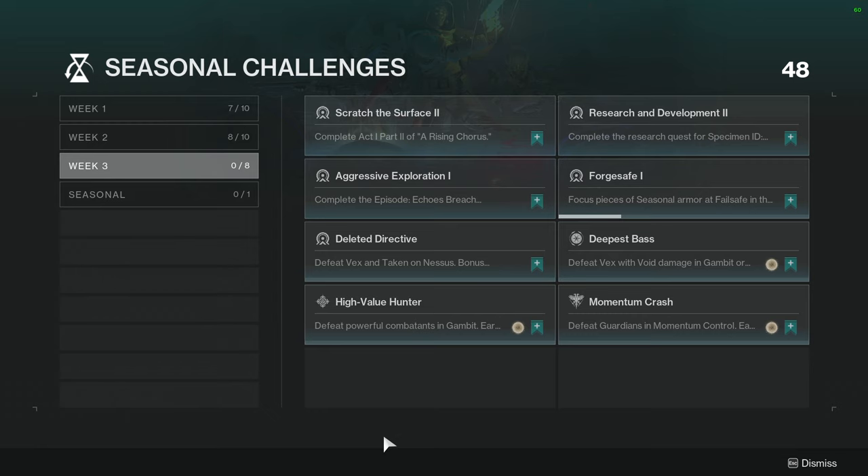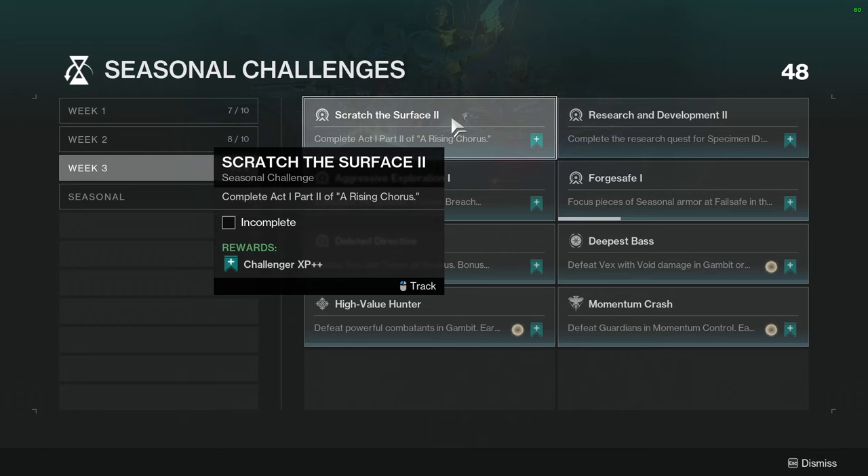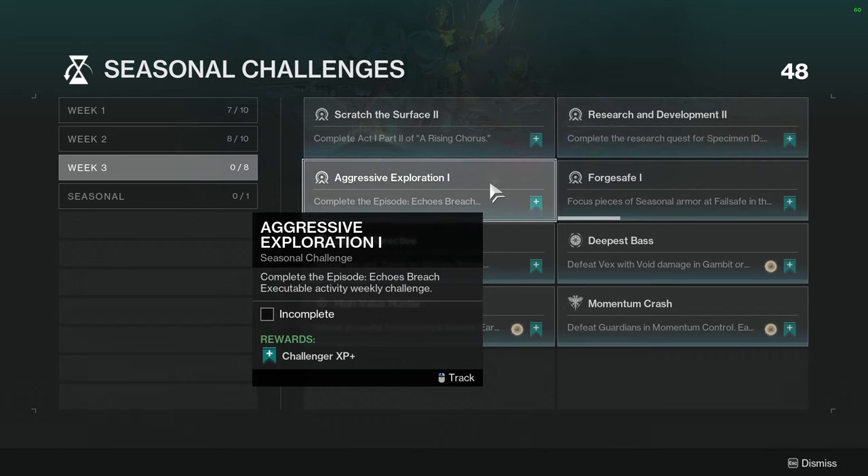Scratch the Surface: complete Act One Part Two of A Rising Chorus — this is just the story. Research and Development: complete the research quest for Specimen ID SS-2, again part of the story. Aggressive Exploration: complete the Episode Echoes Breach Executable activity weekly challenge.